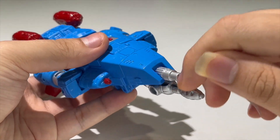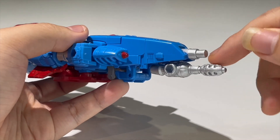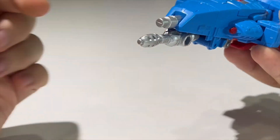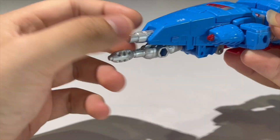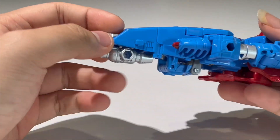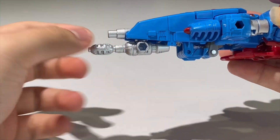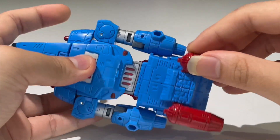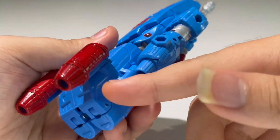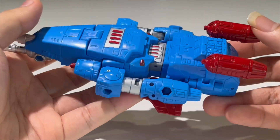Nice silver paint right here on the front there. And of course this can take a blast effect — I believe this is a blast effect port or something. I'm pretty sure the gun tip can hold a blast effect, but I think this is a bit too big for a blast effect, so no, this cannot hold a blast effect. His gun is actually stored on the alt mode right here, so that's pretty cool. And you've got extra weapons right here which can be removable, like so. These are cast in blue plastic but painted over with some red paint, which looks really, really nice — very striking in my opinion.